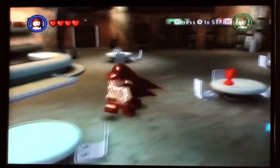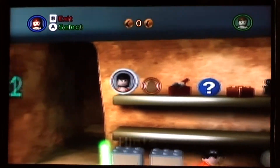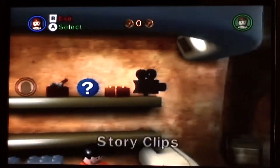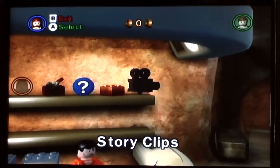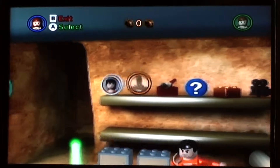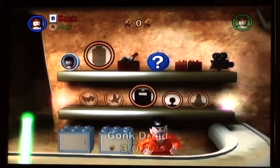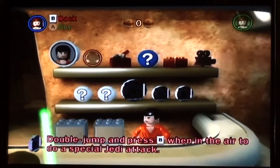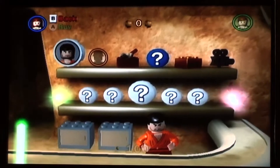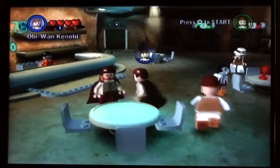Here we are at the Cantina. Here we have the bar. We can buy hints, characters, extras, golden bricks, and watch story clips from the story mode. I don't have any cheat codes, so don't expect any of that. There are only two available characters to start off: D.K. and Gunk Droid. On hints, they're like extremely cheap — these are the cheapest things you'll see in the game.